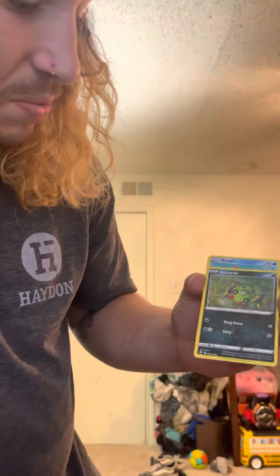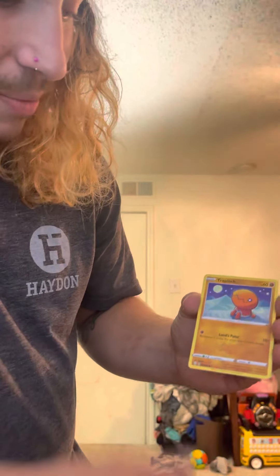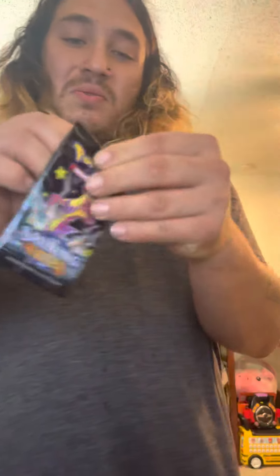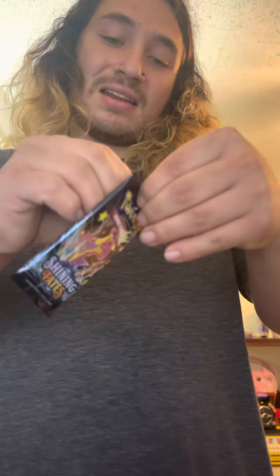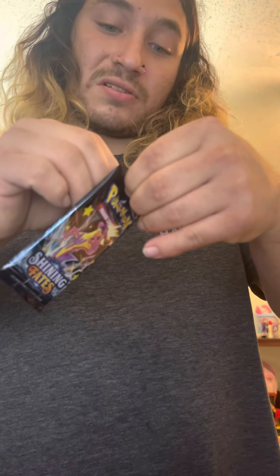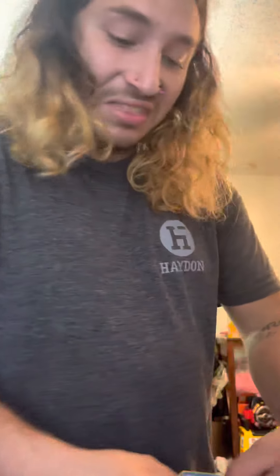So, once again, put the code card down. Psychic Energy, Thackery, Tropius, Rotom, Morpeko, Spinarak, Weasel, Rowlet, Trapinch, Spinarak, followed behind by a Thievul Holo Rare.